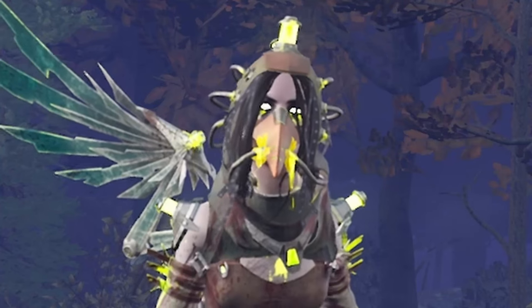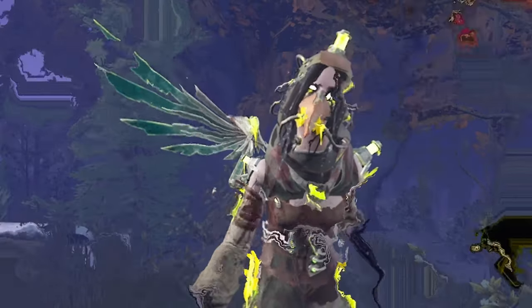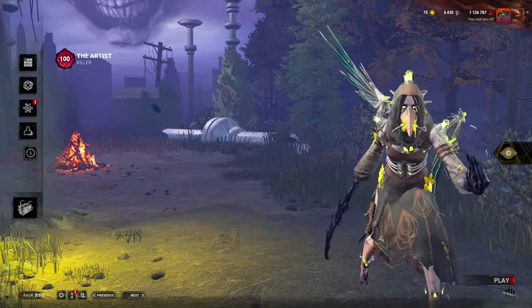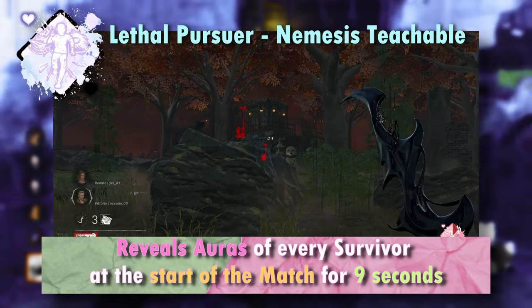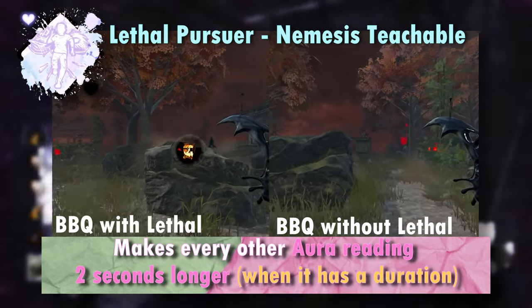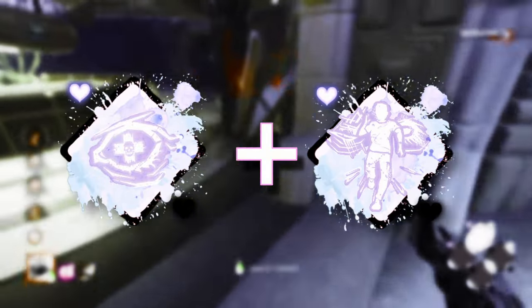We are running GearHead today because it's stupidly funny to me. We're gonna be pairing this beautiful perk with Little Pursuer - it's not an addiction, it's a lifestyle. Little Pursuer shows me the aura of every survivor that doesn't have Distortion at the start of the match. It also lengthens the duration of every other aura reading by 2 seconds if that aura reading has a duration - Versus Calling, for example, is not affected.